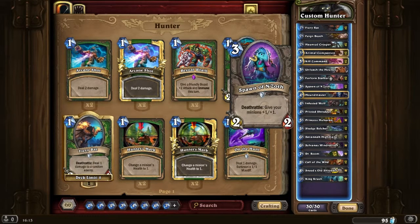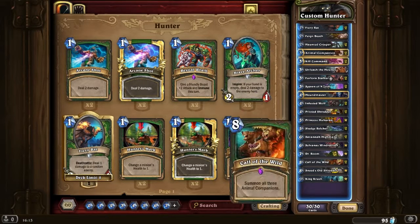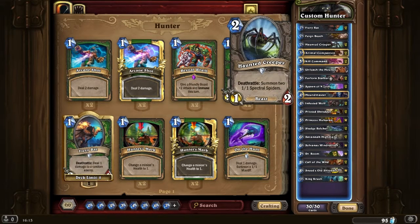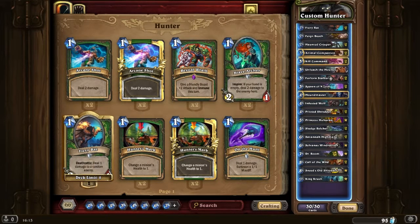I'm using Spawn of Enzoth as well. This works really well with Infested Wolf and Call of the Wild. There's a lot of good early game against Paladin — you'll find that Horned Creeper works very well, as well as Fiery Bat. I prefer Fiery Bat to Huge Toad just because of the lower mana cost. A 2/1 with a nice Deathrattle is almost like the replacement for the nerfed Gnome in a way.